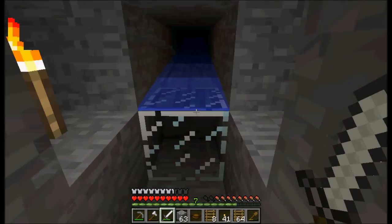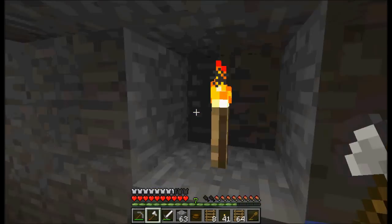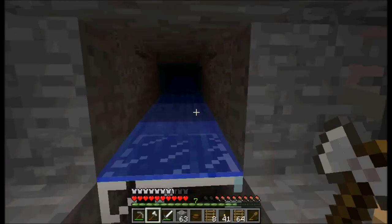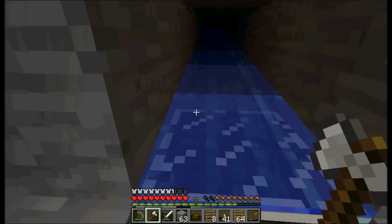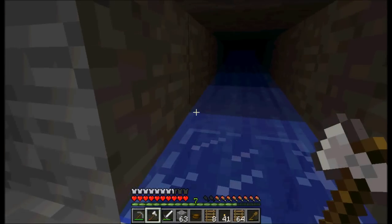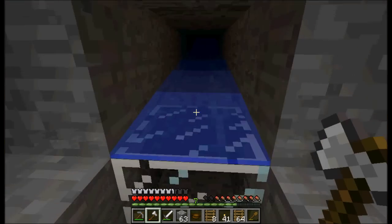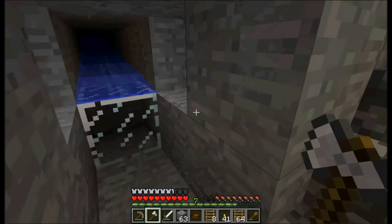Here's something else I forgot to show you — this is the output chute for my mobs. A lot of people just fill it with water. I come down here and stand right in front of this glass block and get my items — they pop right out. That's all the stuff I need.